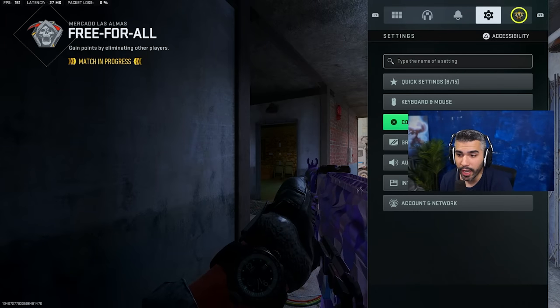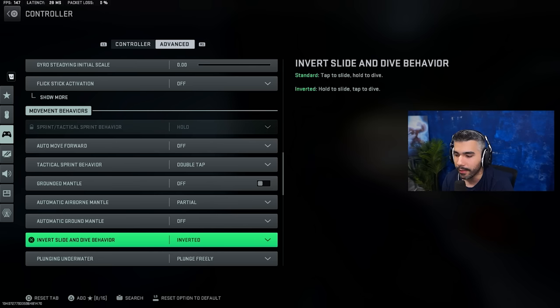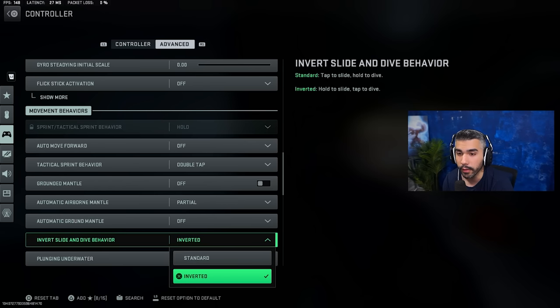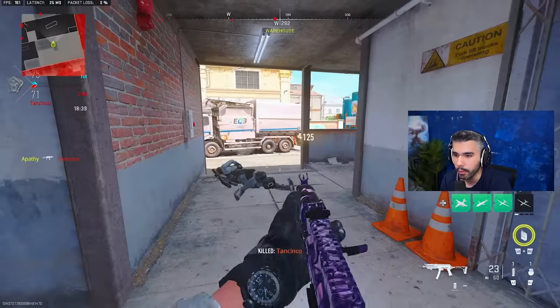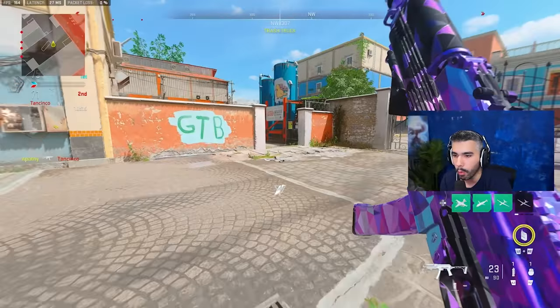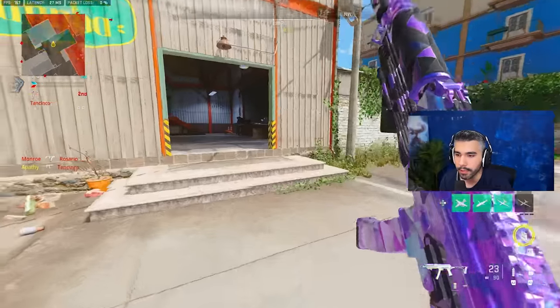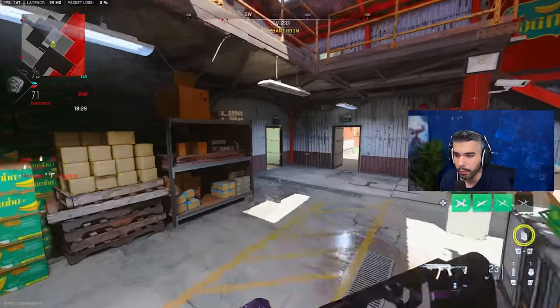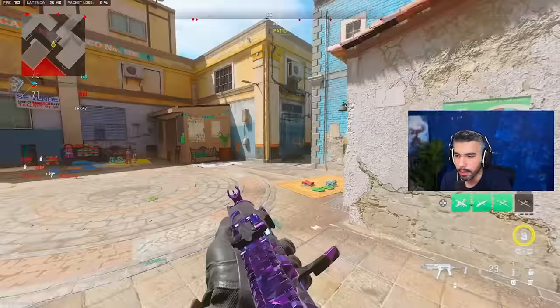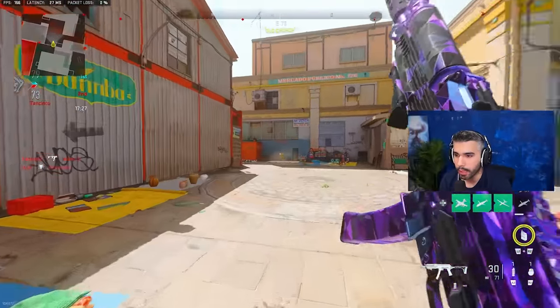There's also a setting change that makes a big difference. Go to Controller, then Advanced, then go down to Invert Slide and Dive Behavior. I have this on inverted — basically what this does is instead of holding to dive, it flips it so hold is slide and clicking once is dive. In a game where diving is your number one mechanic to avoid and escape, you definitely should set it this way.